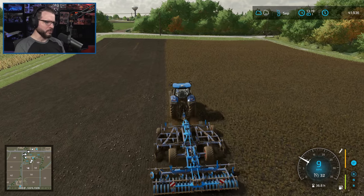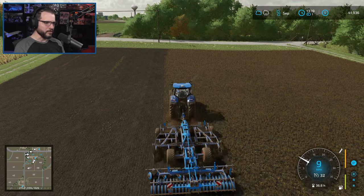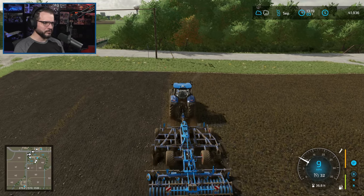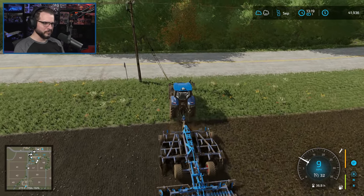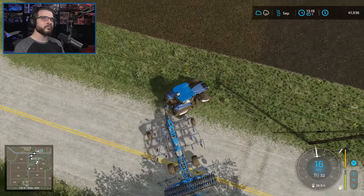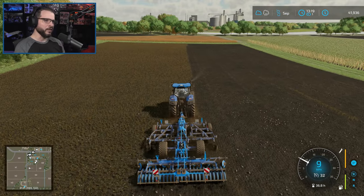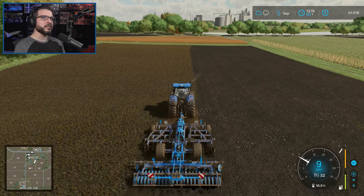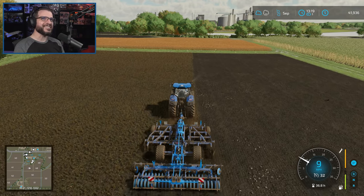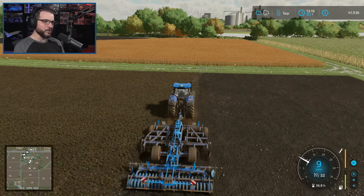We haven't sold any bread yet — we just bought the bread thing two months ago, so we haven't even gotten to the good price for bread yet. It'll definitely be very nice to finally sell our bread. Bread is not the most amazingly priced product — it's probably one of the lowest at around 1800. That's basically like soybeans at around 1500, and cotton's like 1650, so it's around cotton level. But of course what you do with cotton is turn that into fabric and clothes to really start making some money.